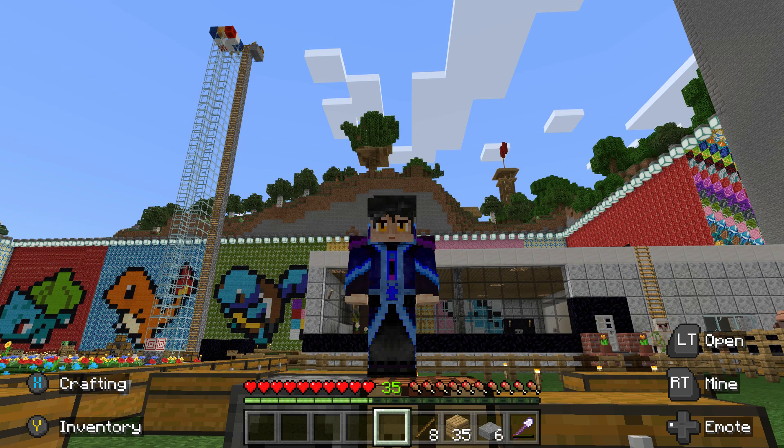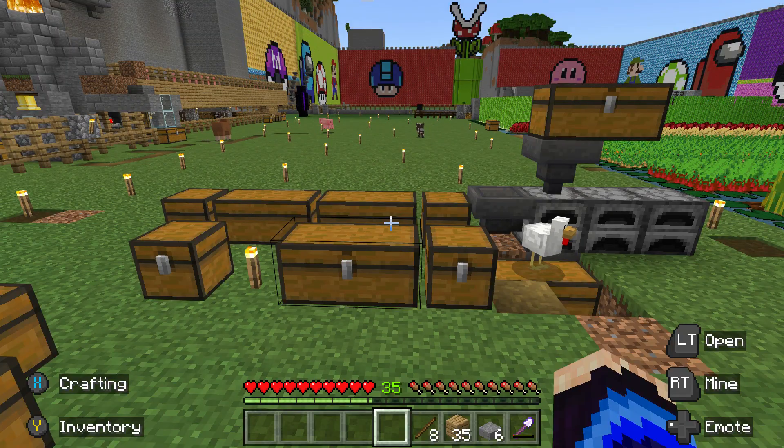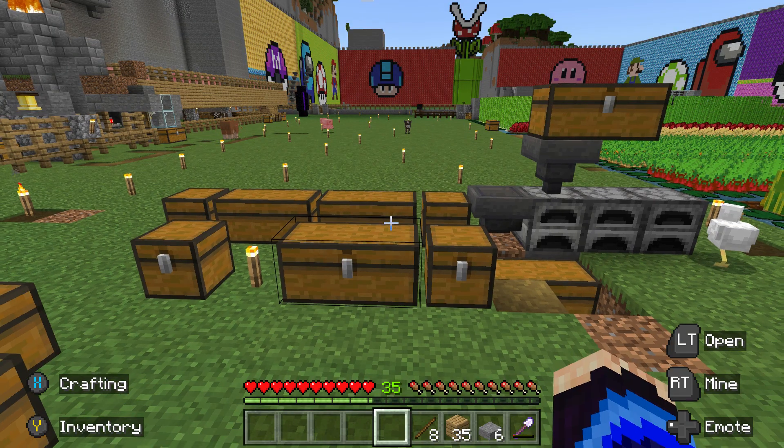Hey guys, welcome to another episode of Journey of an Average Gamer: Minecraft Edition. Today we're going to be getting the disenchanting achievement. In order to do this, we're going to create a grindstone, disenchant one of the enchantments on an item, and gain the XP for disenchanting that item.